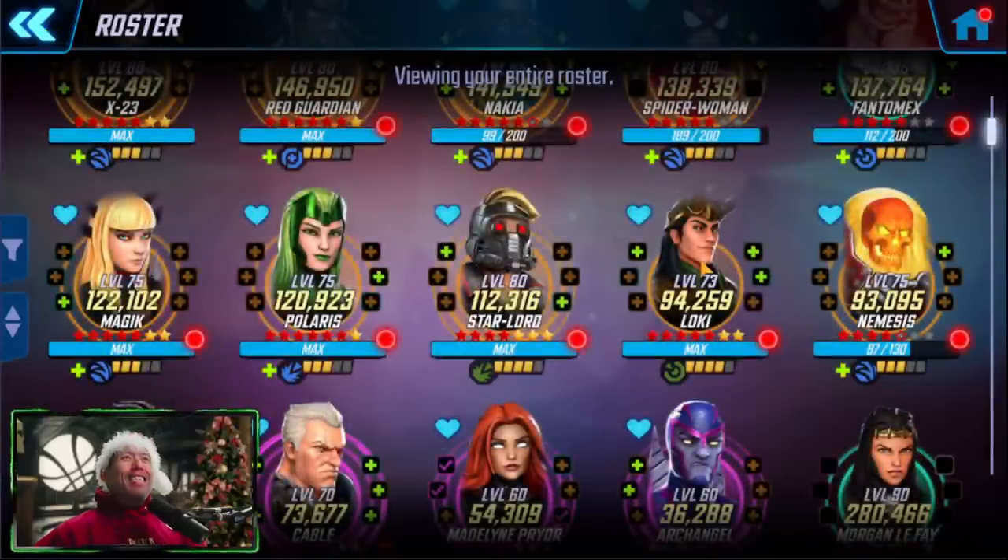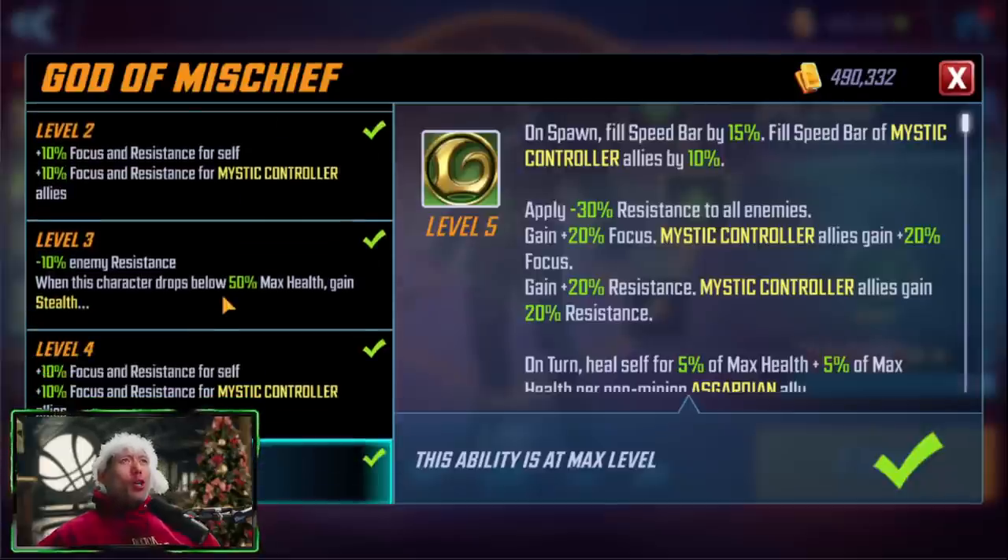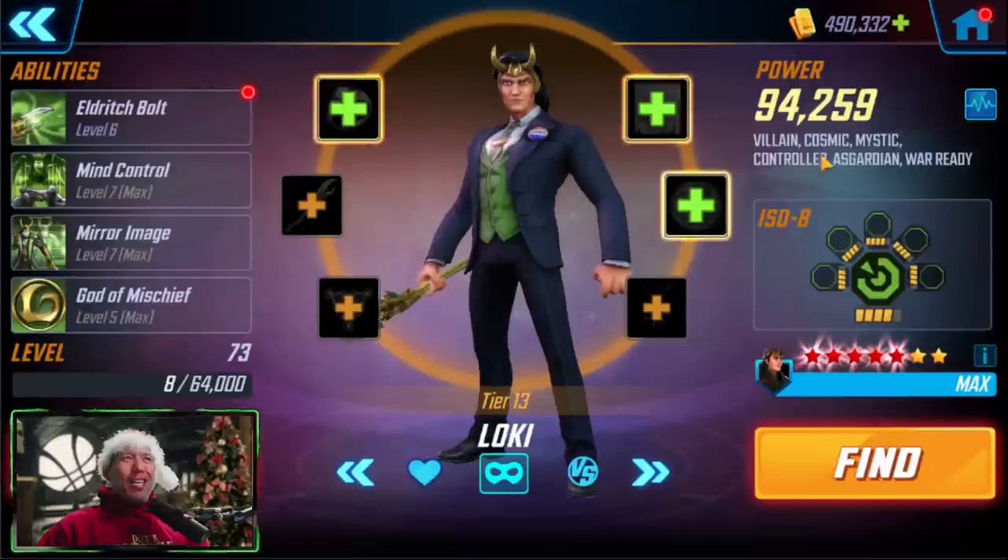Last but not least for speed bar manipulation is Loki. Loki works a little better with the Eternals because on spawn he fills his own speed bar by 15% and fills the speed bar of Mystic Controller allies by 10%. When used with the Eternals, this allows Cersei to go before Icarus, which means you're getting more damage on enemies before Icarus goes and hopefully gets his double tap. Loki works very well with the Eternals or any other Mystic Controller allies that need to go first.